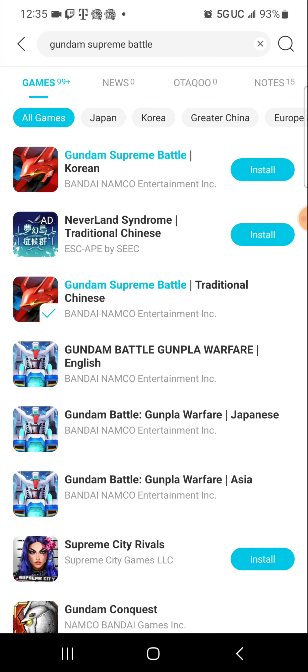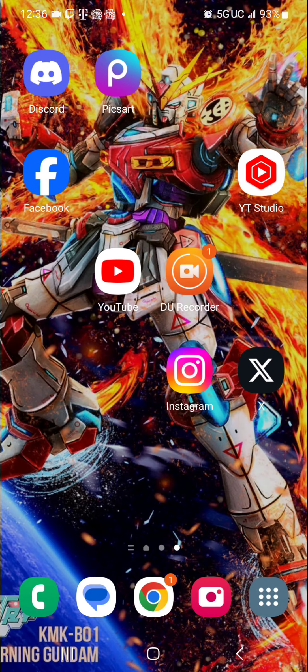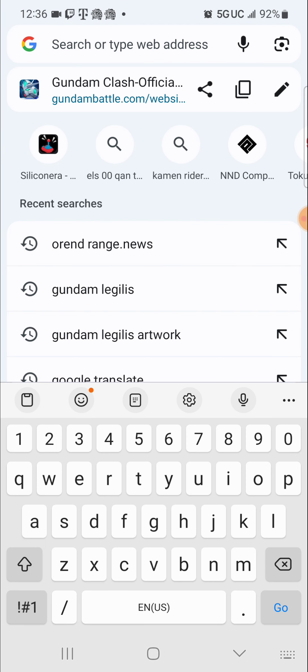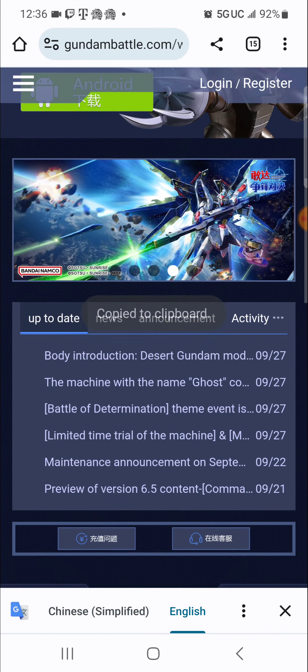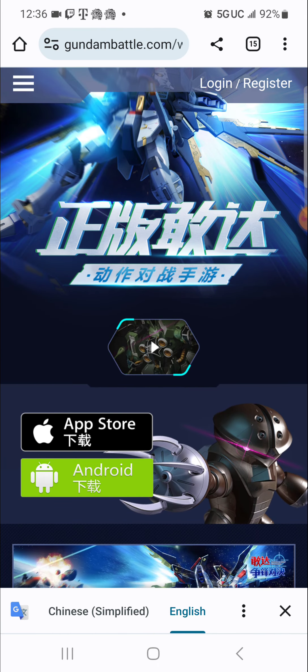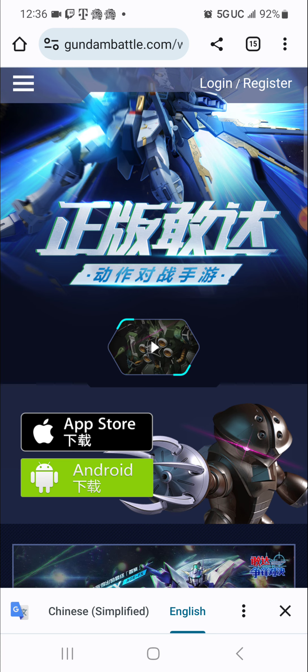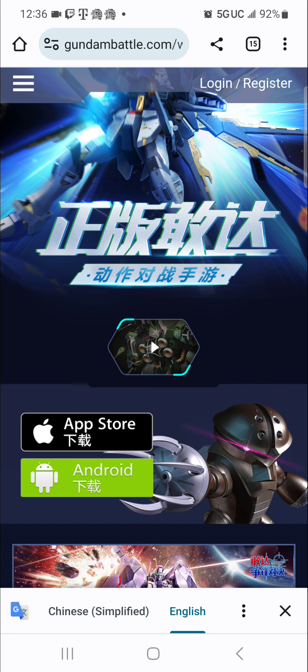That's how you get this version. Now, the version that has my Testament Gundam, Dark End Gundam and all that other stuff — you go on Google, you type this website: gundambattle.com. I'll paste it in the description, then you choose how to download said game for your phone. For some reason this one's easier to download, but a lot harder to get into.